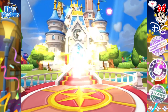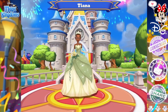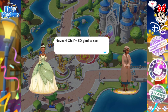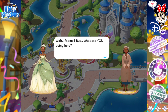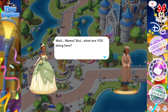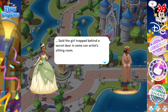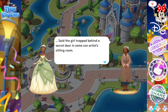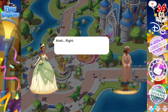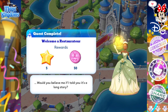Here is Tiana and this is her welcome screen! She blew us a kiss, guys. The in-game dialogue begins: Naveen and Tiana reunite, Eudora questions what's going on, and Tiana is caught behind a secret door in a con artist's sitting room. Quest complete — Welcome a Restaurateur!